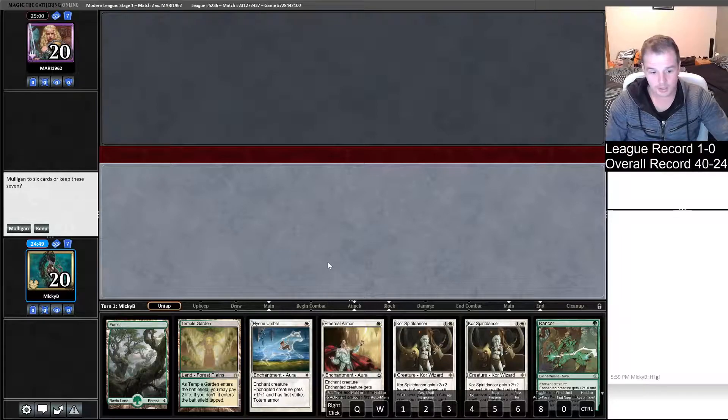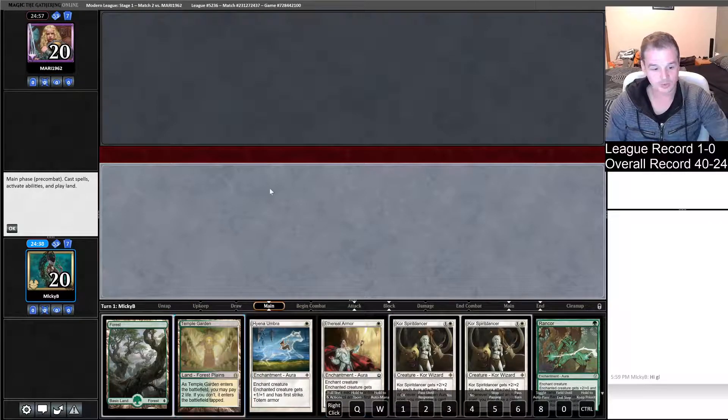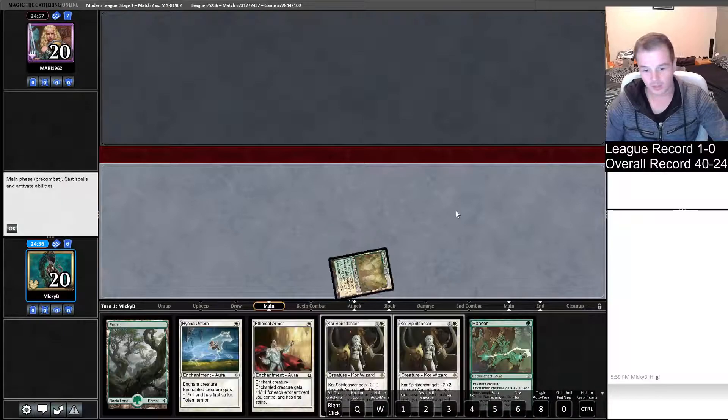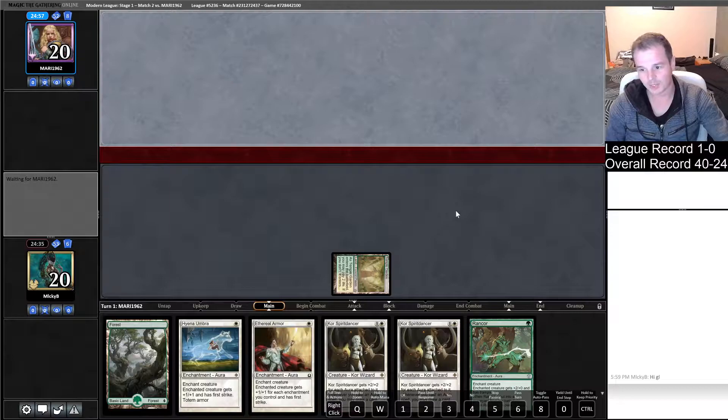This hand looks reasonable to me. We're on the play. We've got two Core Spirit Dancers, but we've also got Totem Armor. I'm going to keep it. Hopefully we don't get punished, and instead we just get to go off and blast our opponent in the face for a million damage when we attack with our cores.